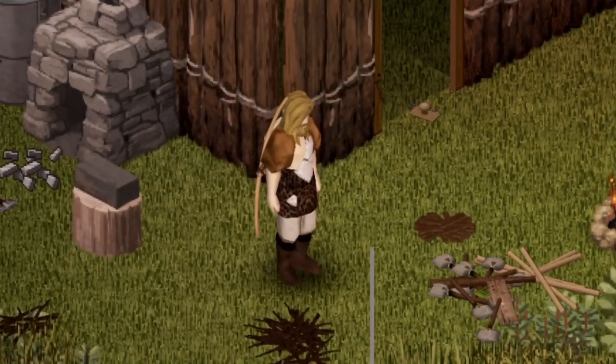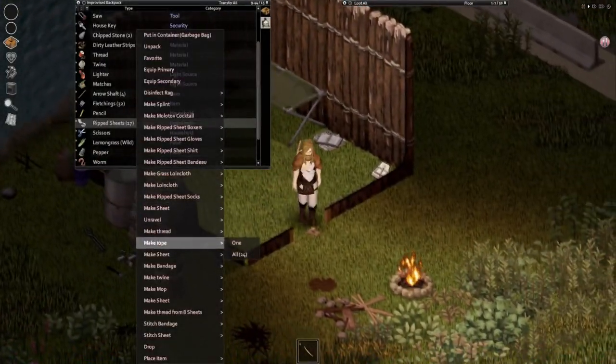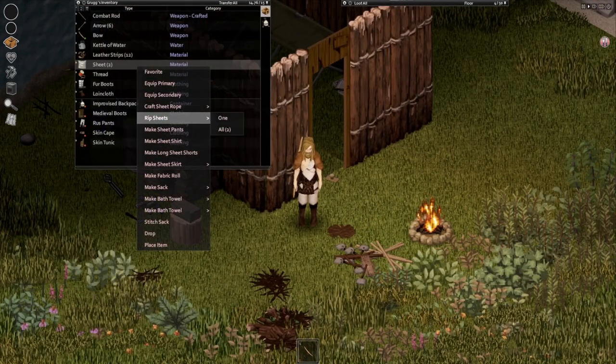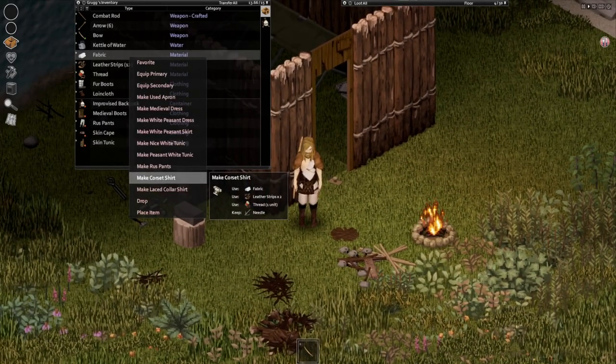Boom! We're moving on up now. I don't think we stop there — we continue right on ahead, making even more sheets, more thread, in order to make more fabric. Up next is going to be the corset shirt.